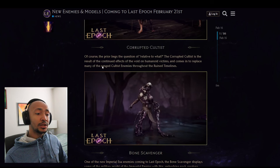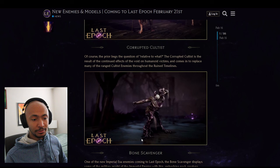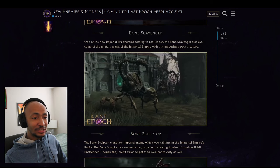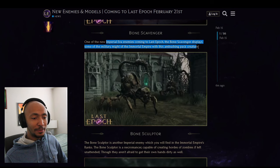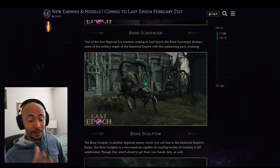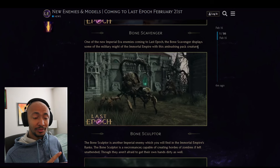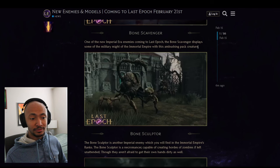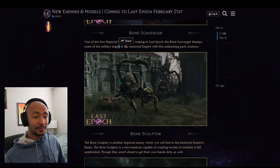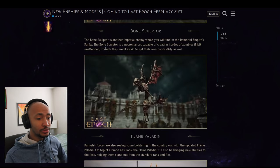The Corrupted — fully corrupted cultists — look like they'll be a slow ambushing pack creature dealing physical and likely necrotic damage. If they pop up suddenly, they could easily one-shot you if you stick around too long. They'll probably be burrowed underground and then pop up to decimate players — especially mages.